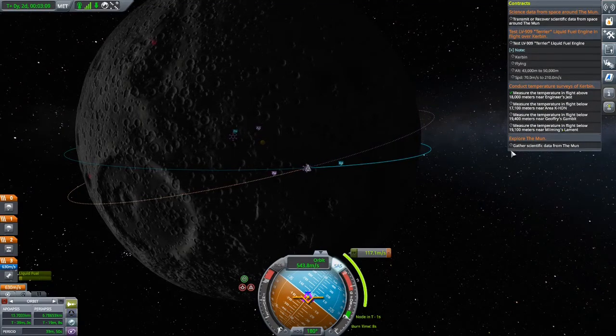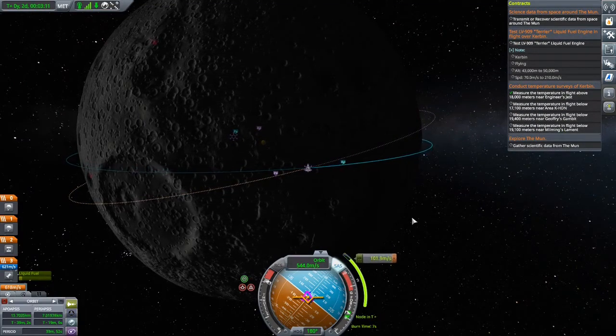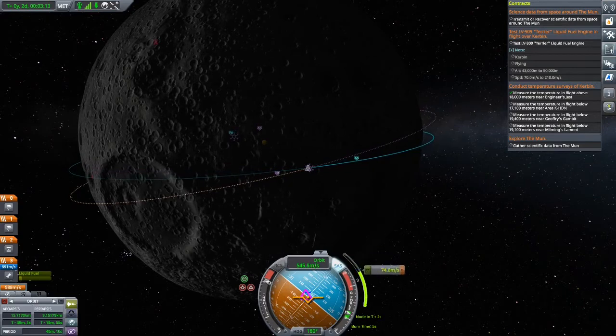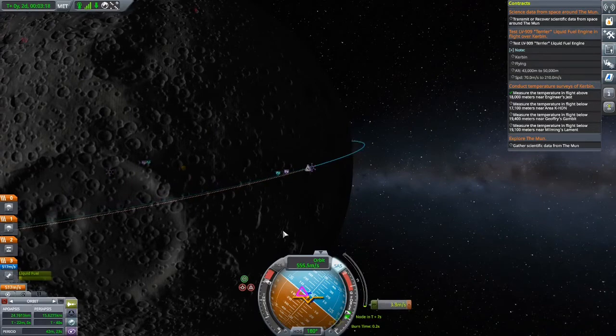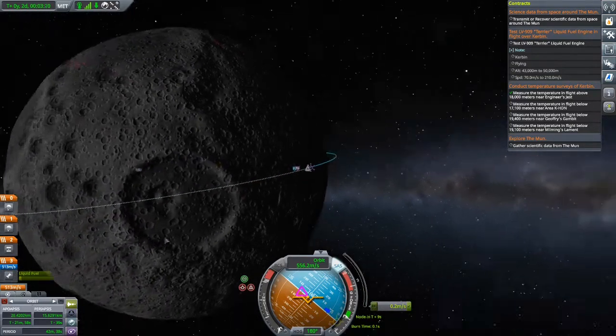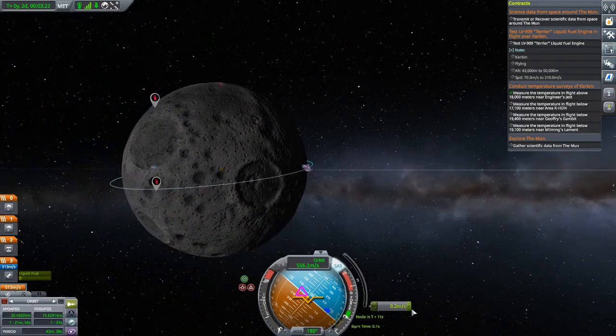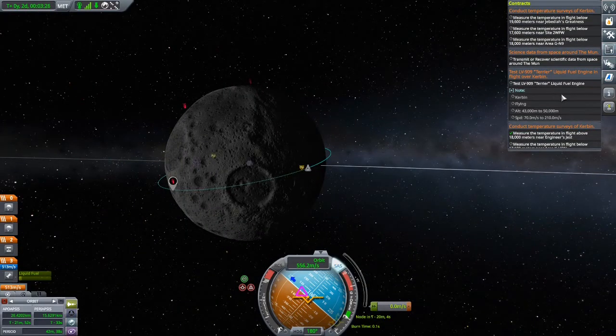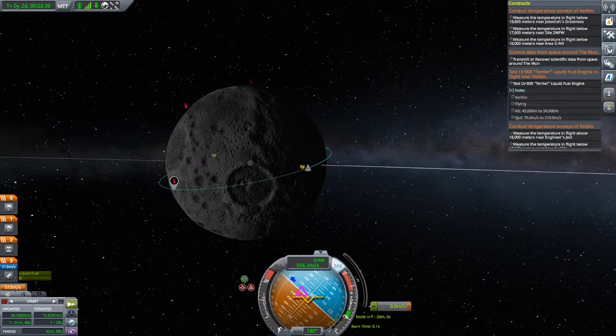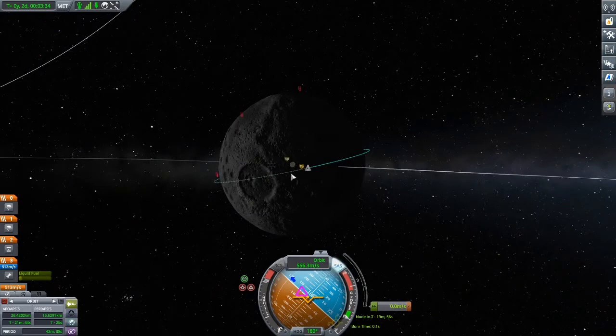Oh my god, I have to accelerate. Let's see if we get this — beautiful. I always get distracted and then... 'Transfer the code of scientific data from space around the moon' — okay so that's cool, we'll get these achievements as soon as we're back on Earth. Actually now that I think of it, I can take more temperature measurements just to get the science points.